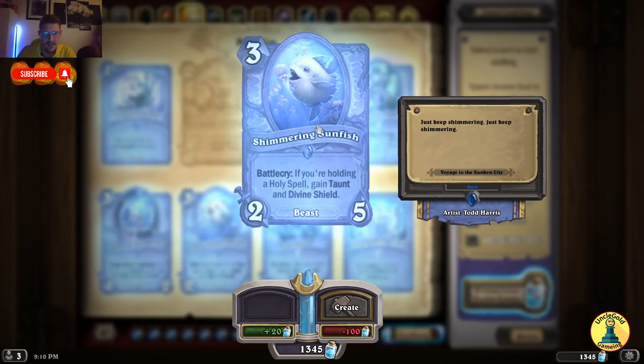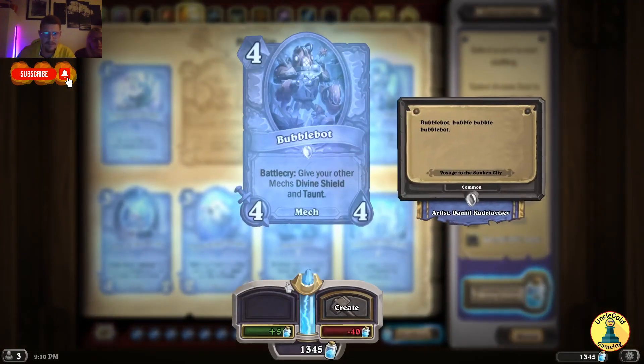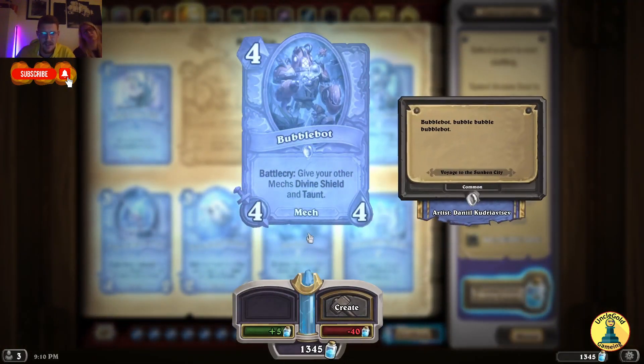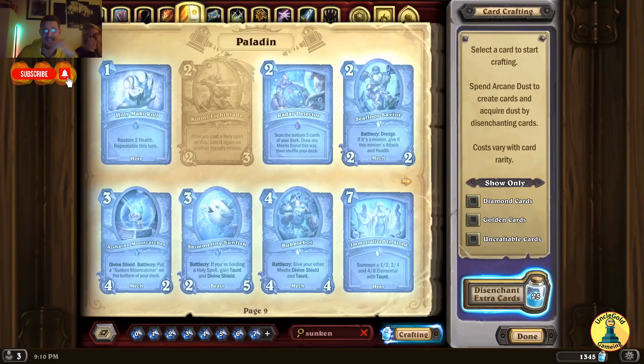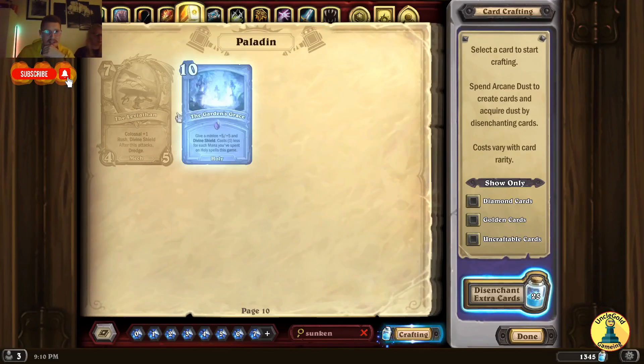Shimmering Sunfish — if you're holding a holy spell, gain Taunt and Divine Shield. This will be strong. Bubblebot — Battlecry: give your other mechs Divine Shield and Taunt. Summon a 1/2, 1/2, 4/4, 8/something elemental with Taunt. Paladin is gonna become annoying, I can feel it.